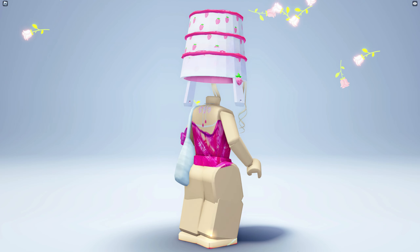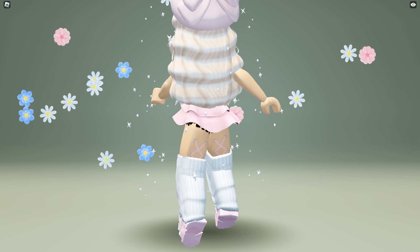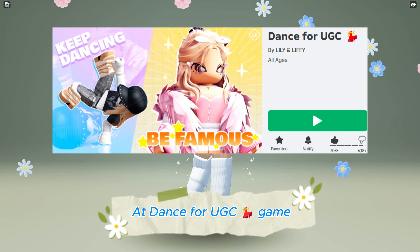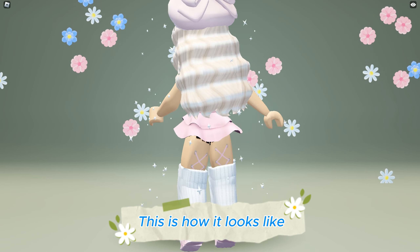This white double buns with blue braids with 500 copies and this ginger messy wolf cut hair with 500 copies both will be available soon to be obtained for free at the Dance for UGC game — game link in the description below. This is how it looks like.